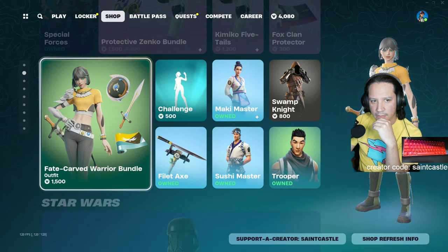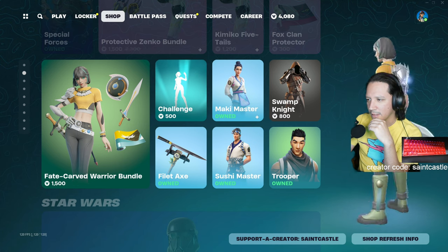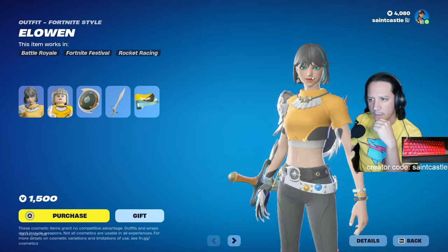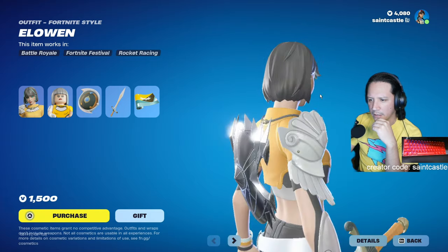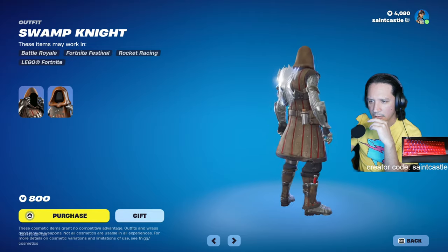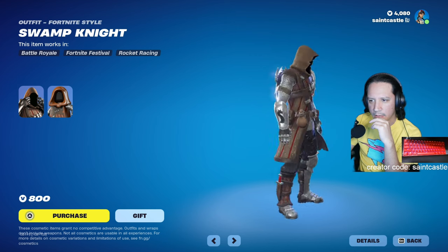At this point I was just not sure what to get at all. I did like this Aluin - the hair was okay but everything else is good, and I love the color of the eyes. There's a dance but it's copyrighted so I didn't really care for it. I kept looking at Swamp Night thinking I could get it for 800, but when I searched it up it had been out a good handful of times, so I figured I can get it later.